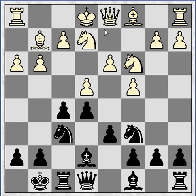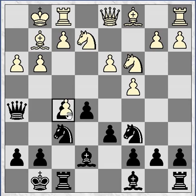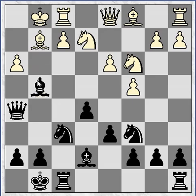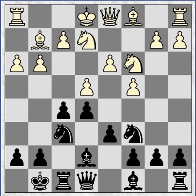So now the typical Dutch maneuver: queen to e8. I was very happy here, because if he tries castling, which looks very logical, I just continue with queen to h5. And now he has some problems with his h3 pawn. If he tries taking on f5, I just take with the bishop. If he goes g4, I go bishop takes g4 with a big attack after h takes, knight takes — this is probably just a winning position. So he can't castle too prematurely here.